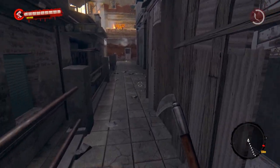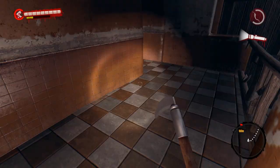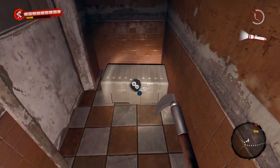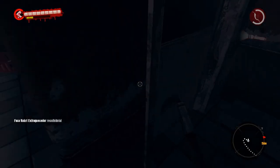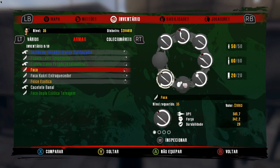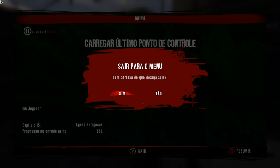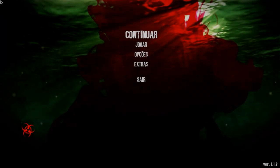Porque se eu fosse continuar, eu ia melhorar essa arma, modificá-la, colocar um projeto nela e aumentar mais o dano dela. Peguei mais uma arma. Vejam de novo o meu inventário — agora estou com 8 armas. O máximo que posso ter de armas no meu inventário são 18. Vou fazer o mesmo procedimento — já saí da partida, agora vou retornar para ela.